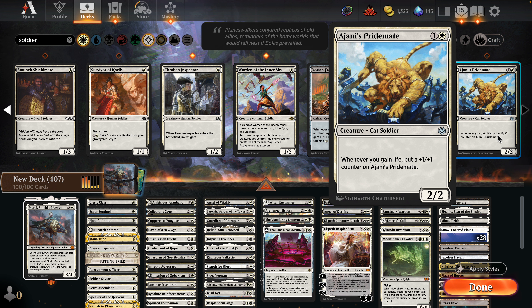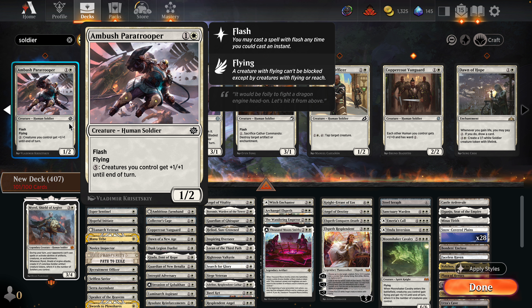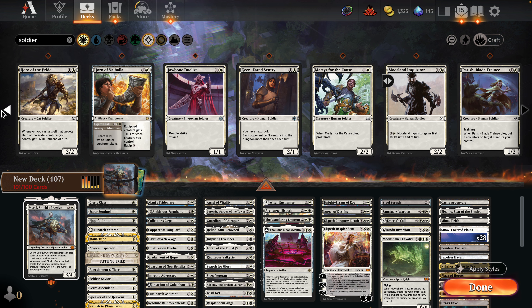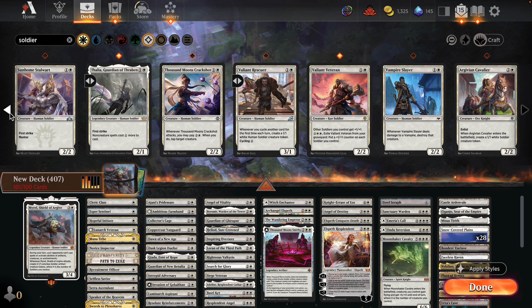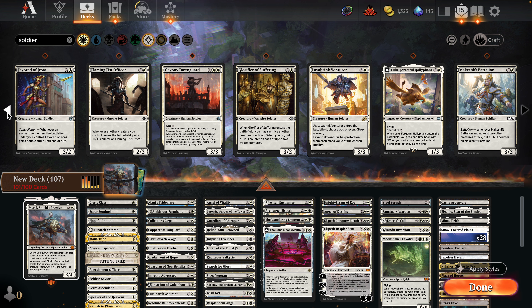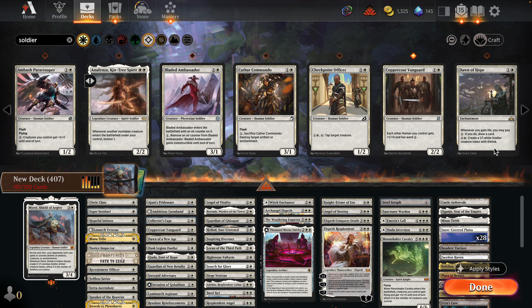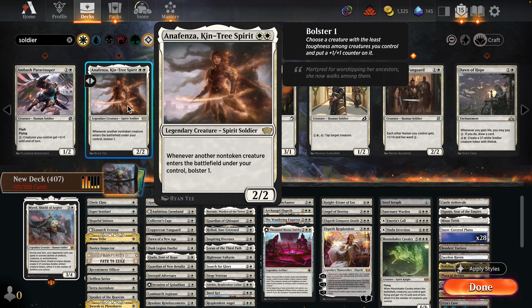There's a cat soldier that fits with life gain for the Pride Mate, so that's probably one to include. Looking through here to see if I missed anything — flash, flying creatures you control... Also checking out a card that puts a +1/+1 counter on the creature with the least toughness whenever a non-token creature enters the battlefield. That's interesting counter synergy.